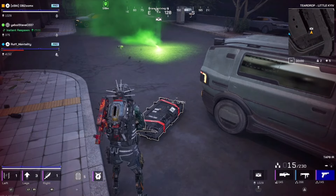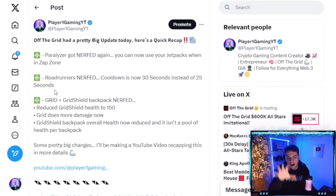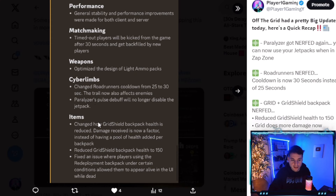One of the biggest nerfs to the grid shield backpack is that the overall health now reduces based on damage received instead of having a pool of health added per backpack. So I'm assuming that multiple grid shield backpacks no longer each contribute their own separate health pool — it's all pooled together. The patch notes specifically say: 'Changed how grid shield backpack health is reduced — damage received is now a factor instead of having a pool of health added per backpack.'